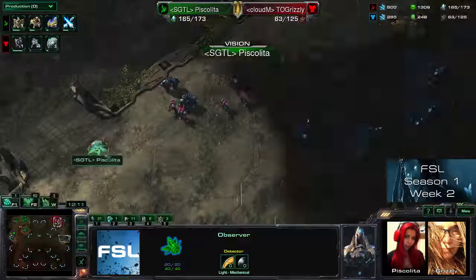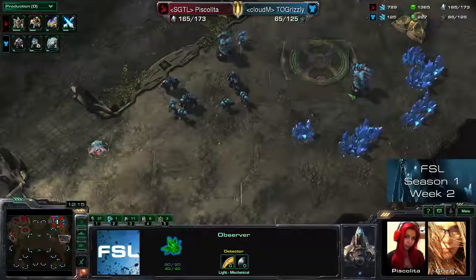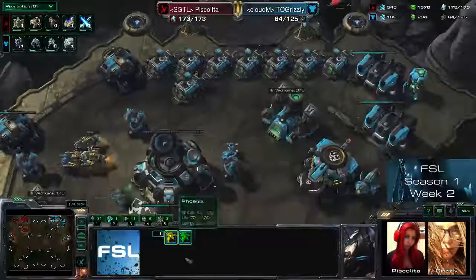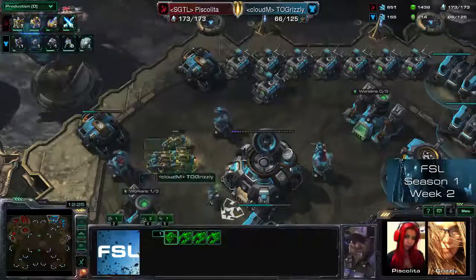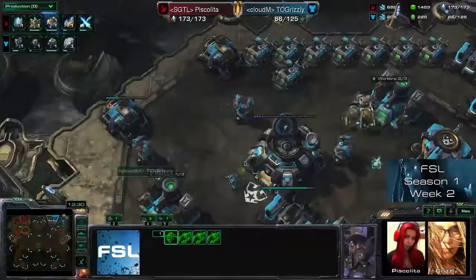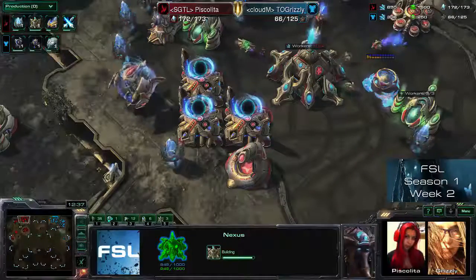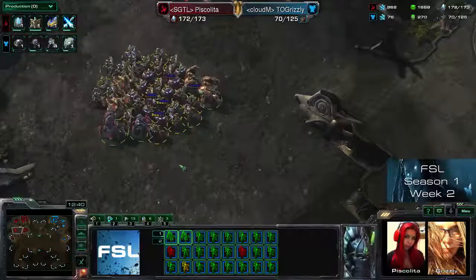This Observer sees everything. Why would these workers stand over here if there wasn't a Command Center to be built? But she doesn't have enough money to build it. Can't even lift any buildings because the main base is mined out. But the fourth base is up for Piskalita — almost through. It's 3-3 upgrades on the way.